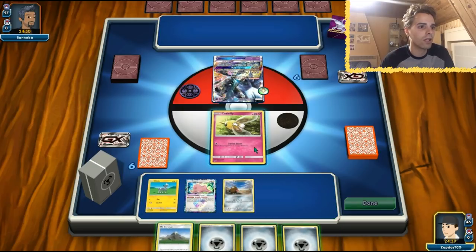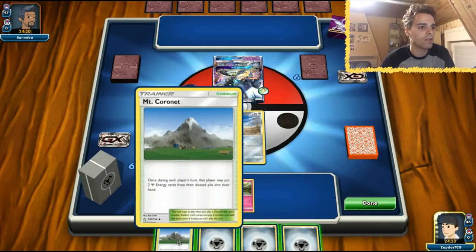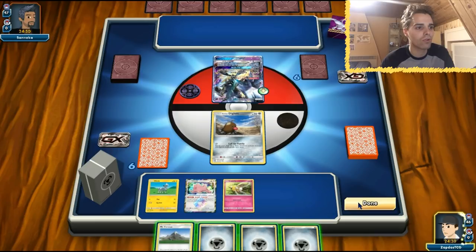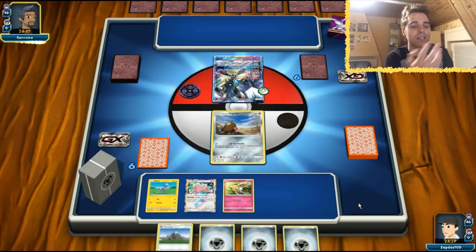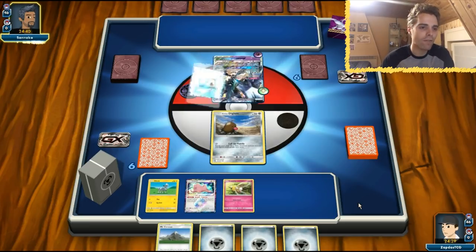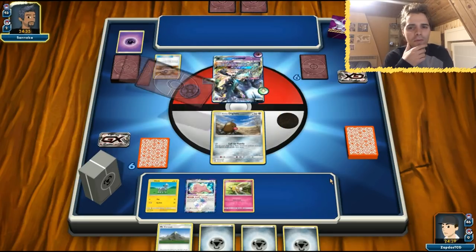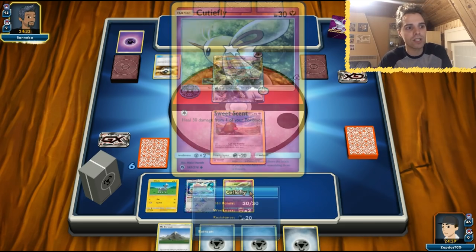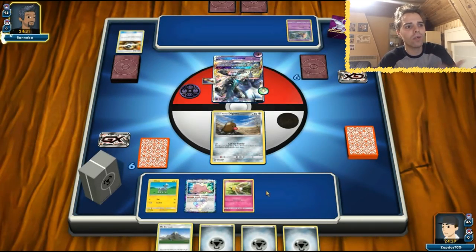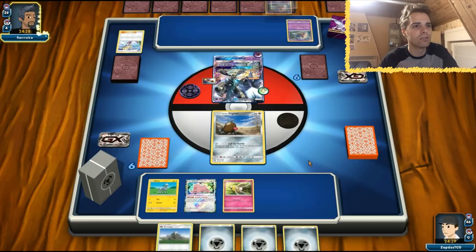This Cutiefly can heal 30 damage from one of your Pokémon, and there's another Cutiefly that can deal 10 damage. Let's retreat our Cutiefly since we want to save it. We're not going to give an energy and not going to smack down Mount Coronet anytime soon. Hopefully we just pass the turn. We already have our setup — Cutiefly, Ditto, and Blitzel — but we need a Supporter. Maybe I should add more Supporters. If we draw into Professor Elm's Lecture, we immediately get Rabambi and energies rolling.